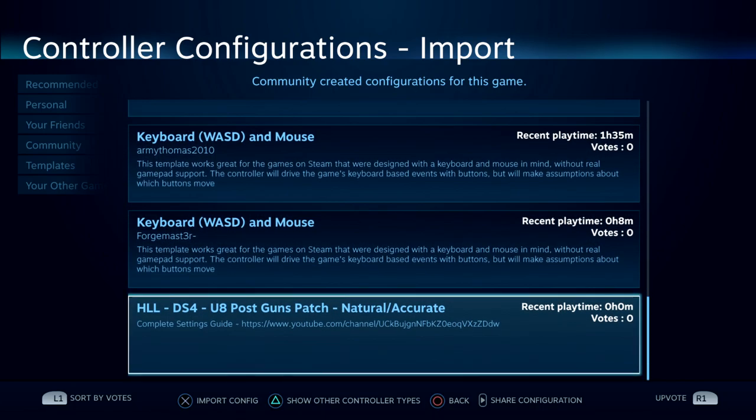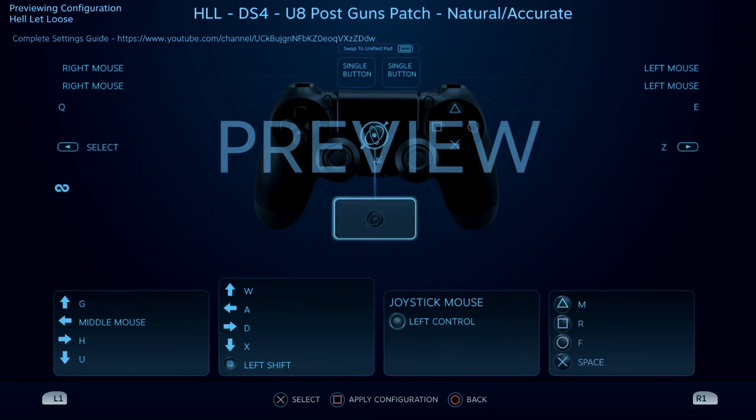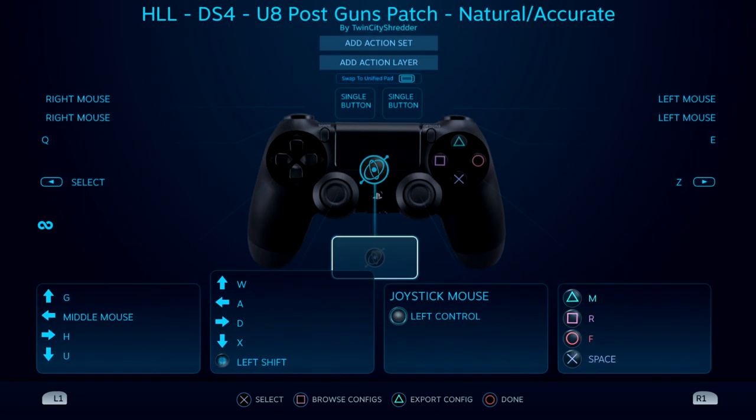The config is called 'Hell Let Loose DS4 DualShock 4 Update 8 Post Guns Patch Natural and Accurate.' That YouTube link is just a general link to my YouTube channel in hopes that people can find this video. We'll hit X to import the configuration, then hit Square to apply configuration.